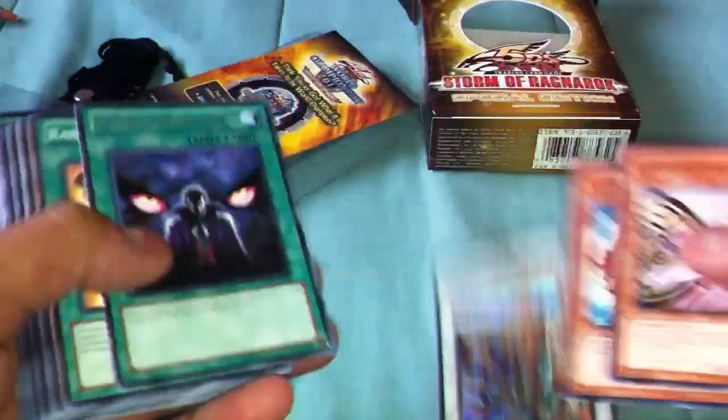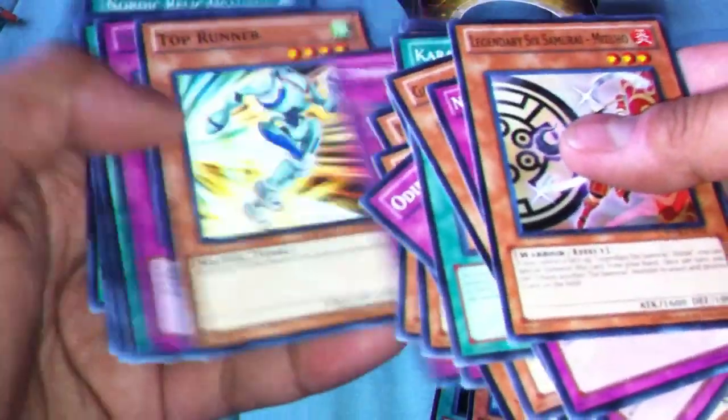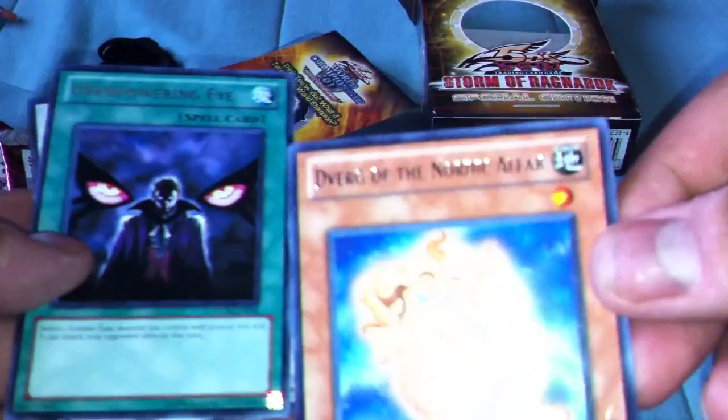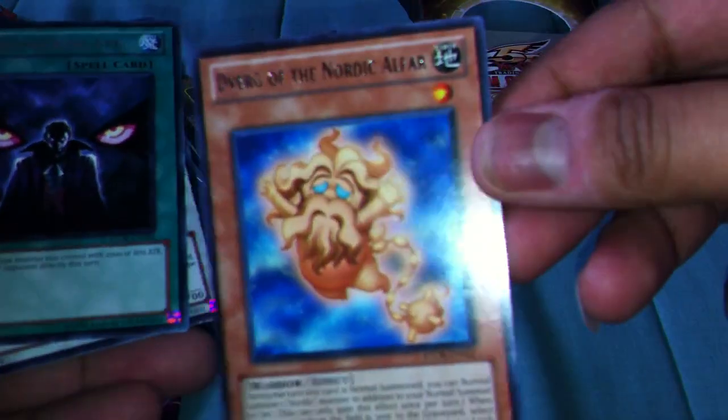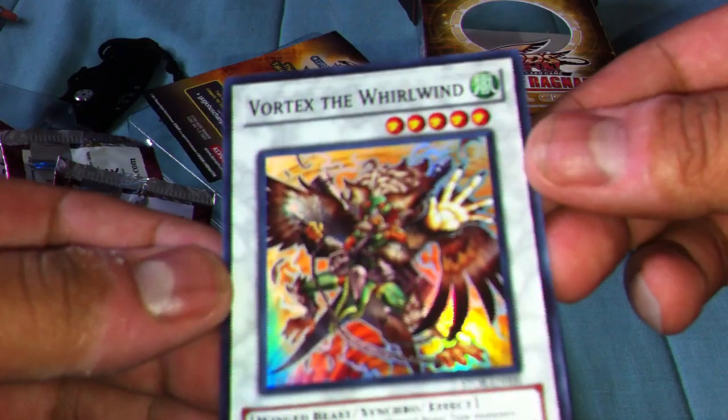And that is all I got — just to show you the rare shiny holos. So we got Hope for Escape, Nordic something, Overpowering Eye, and Vortex the World Wind for our Synchro Monster.